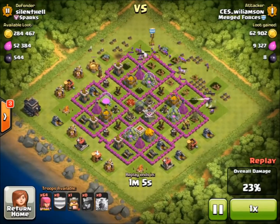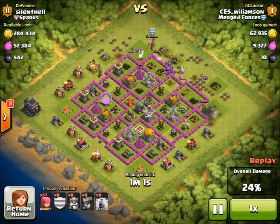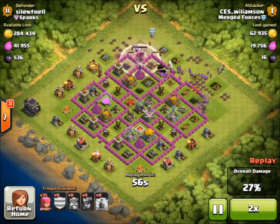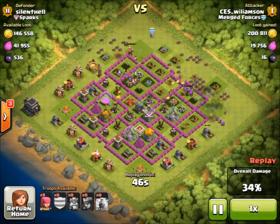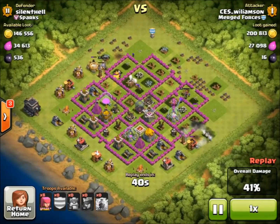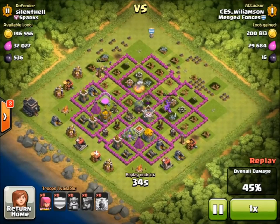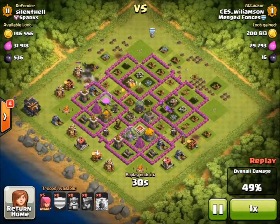We drop our clan castle down with some archers in it — that's really all I have. I've got some nice level 6 wizards in there as well. We have 30 archers left to keep spamming and feed them in to distract the mortar. The queen takes the mortar down in one shot, so we've got two storages left. We've already got 200k gold. We just have to take care of that clan castle — archers take care of the expo and we get a little bit of DE from the DE storage right there.